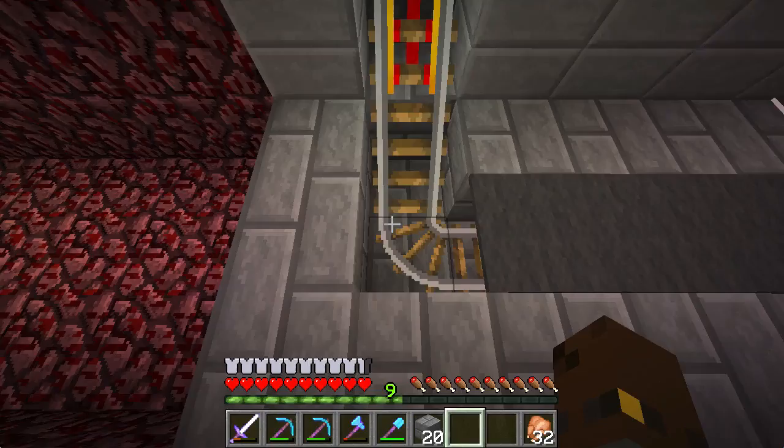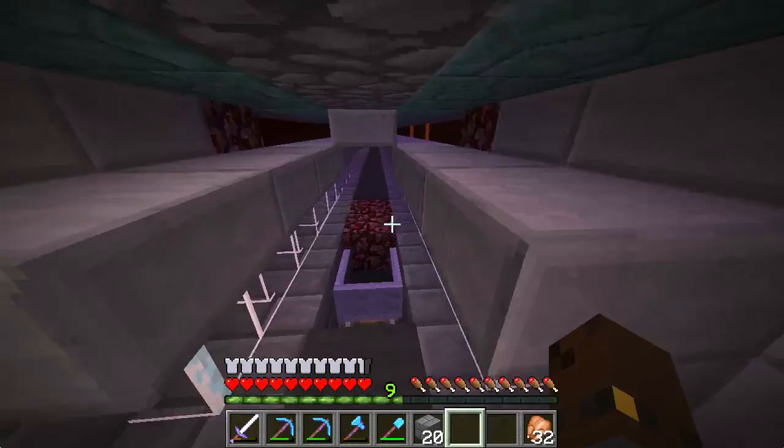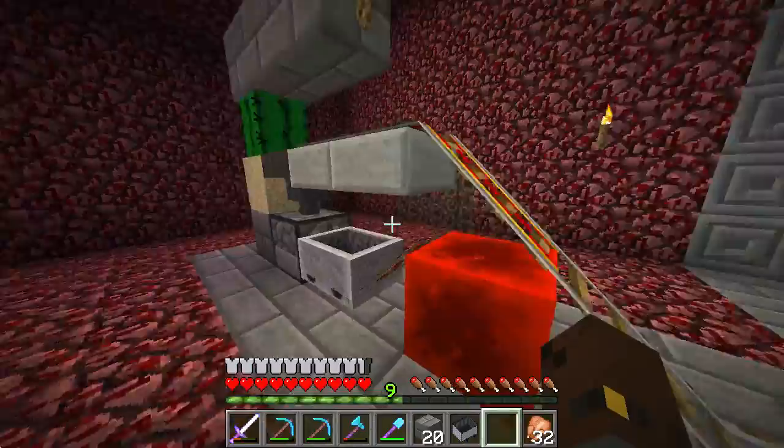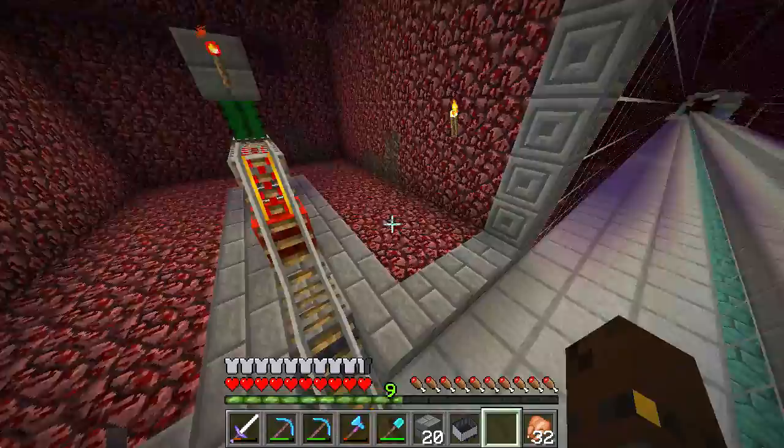The only issue I have now is that you can't put carpets on these two rail sections, which I did have. The reason for the carpets, obviously, is for the pigmen - it means that they can't spawn on the rails, because they still do. It's the most irritating thing. They still can spawn on rails but they can't move on them, which is an issue. But anyway, that looks fine. I think we're pretty much sorted there.